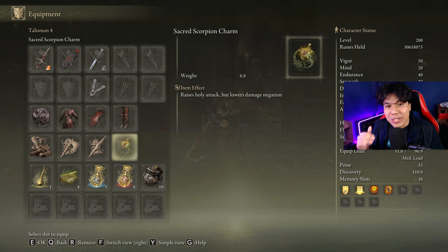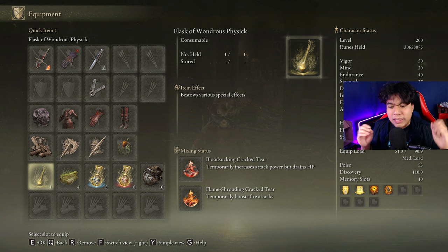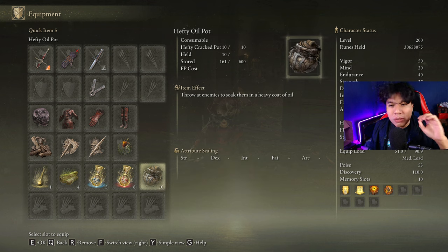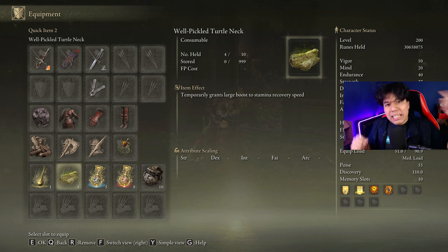As soon as you proc Madness, you can swap the Aged One's Exultation for the Fire Scorpion Charm, or the Sacred Scorpion Charm if you are dealing holy damage. In our Flask of Wondrous Physick, we are going to use the Bloodsucking Cracked Tear and the Flame Shrouding Cracked Tear. The Oil Tear is a great alternative for the Bloodsucking Cracked Tear, but you will not be able to stack it with oil pots. If dealing holy damage, replace the Flame Shrouding Cracked Tear with the Holy Shrouding Cracked Tear. I strongly recommend using the Hefty Oil Pots — this item allows you to deal 65 percent more fire damage on the next instance.